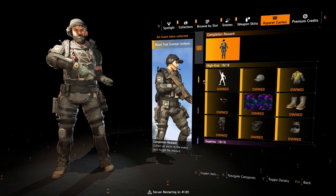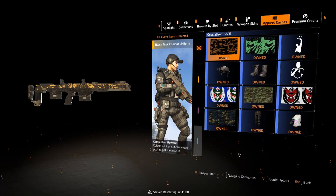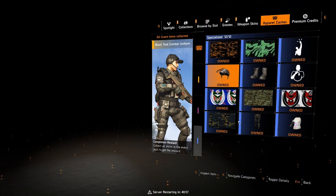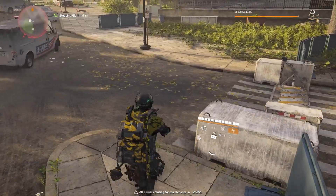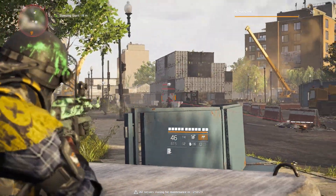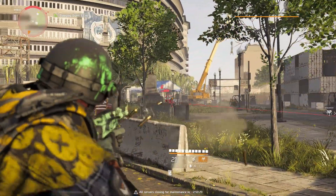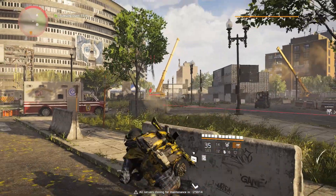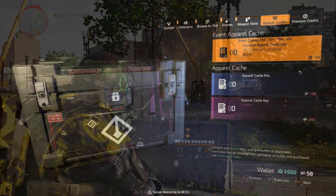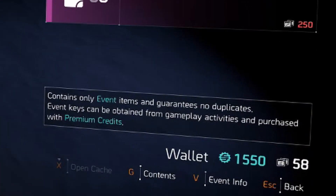There are a total of 30 items and three sets within this crate. It would count as four sets because there is a completion reward — if you're able to get every single item within the invasion crate, you would be able to unlock the fourth set, which is the black tusk uniform. This is the first ever crate I've seen compared to the basic and superior crates on Division 2 — with those you can get duplicates, but this one is completely different: any and all event crates have no duplicates.